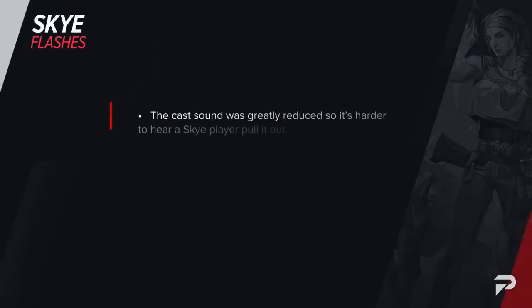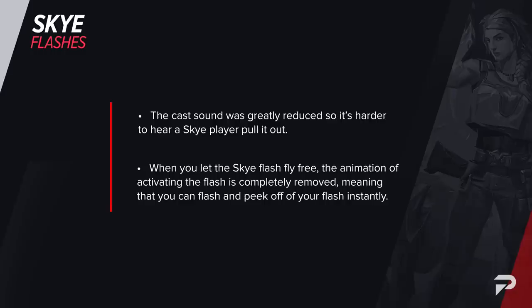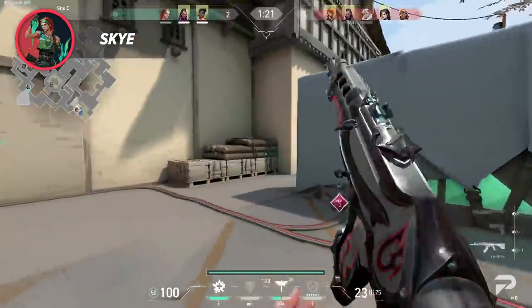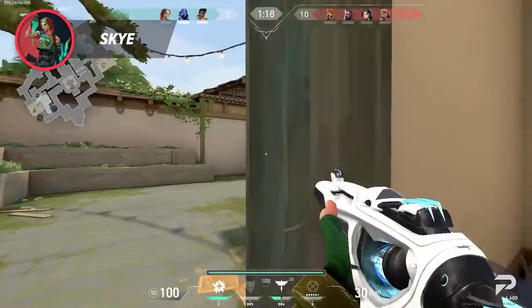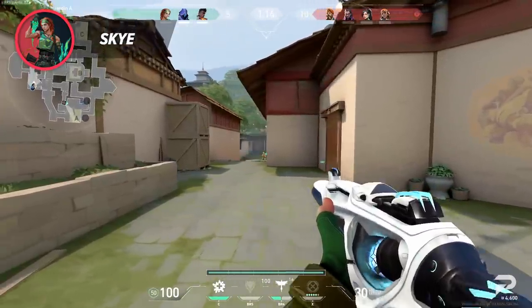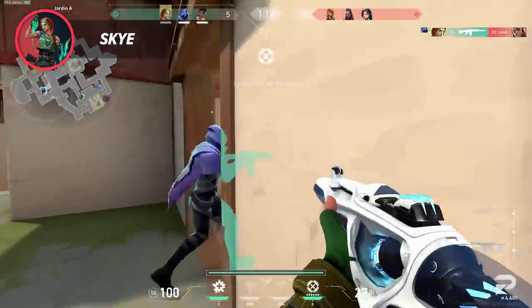The cast sound was greatly reduced, so it's harder to hear a Skye player pull it out, and when you let the Skye flash fly free, the animation of activating the flash is completely removed, meaning that you can flash and peek off of your flash instantly. Not only that, Riot added another cool new buff, namely making the free flight go around corners easier and in general just making the flash easier to control. All of these changes made Skye's flash become much easier to use, which in turn makes it much harder for the enemies to deal with.